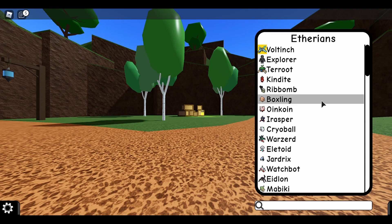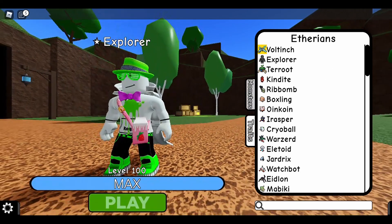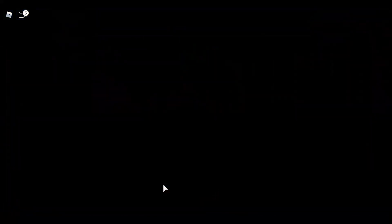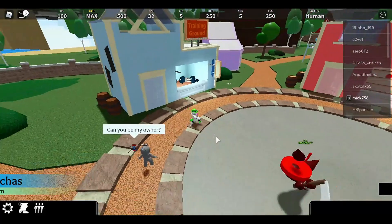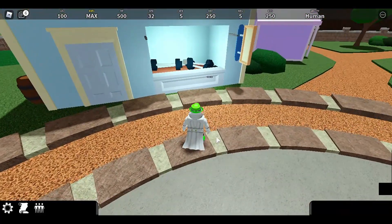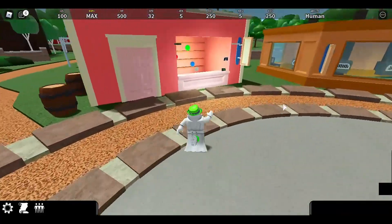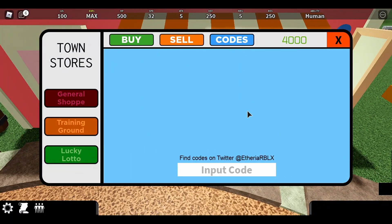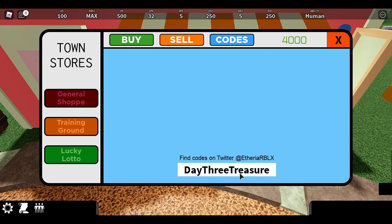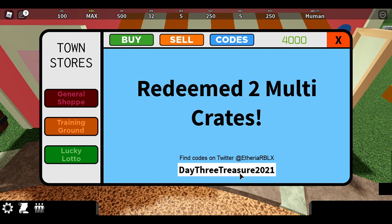So let's get started. This is the day three code — if you haven't seen the first two days you can check out my other video, I'll probably have it in the top right corner of this one. Day three's code will get you two multi crates, and it is — as I type it out — day three treasure 2021. So if you type that in you will get yourself two multi crates.